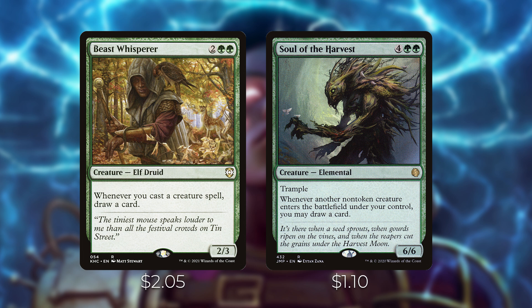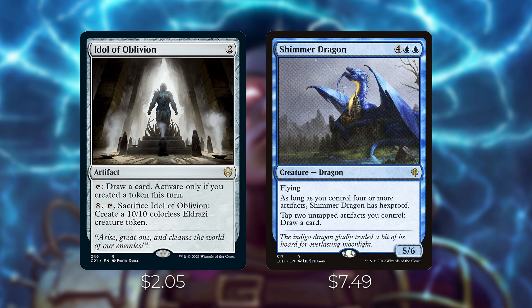So if you Ghostly Flicker one of your creatures, you'll draw a card off Soul of the Harvest but not Beast Whisperer. Next up, Idol of Oblivion from Commander 2021 — an artifact you can tap to draw a card, activated only if you've created a token this turn. It also has a less-used ability: pay eight and tap it to sacrifice Idol of Oblivion and create a 10/10 colorless Eldrazi token. Since we're making tokens most turns, you'll be able to tap this to draw a card most turns for only two mana.